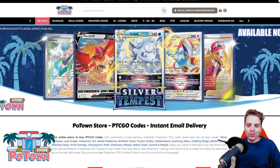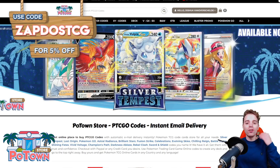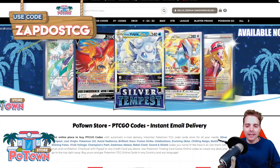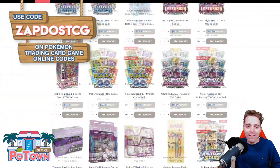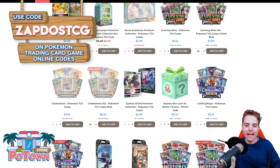This video is sponsored by PotownStore.com, the best place to get yourself some TCG online code cards. Whether you're looking for that last card to complete your online deck or just to get the latest booster packs, they literally have everything. You can use the coupon code ZAPDOISTCG to get 5% off your next order.